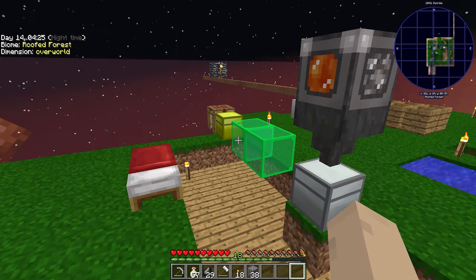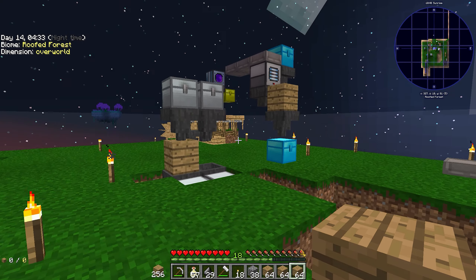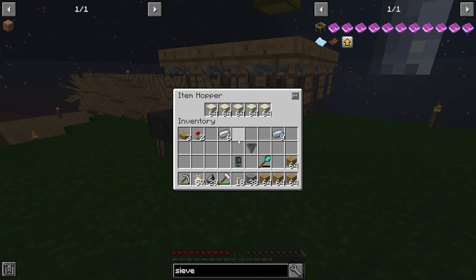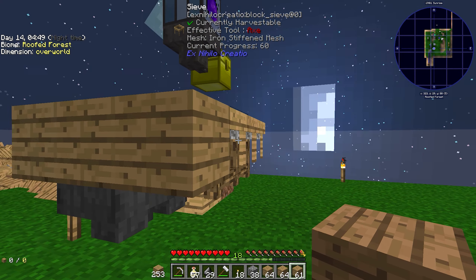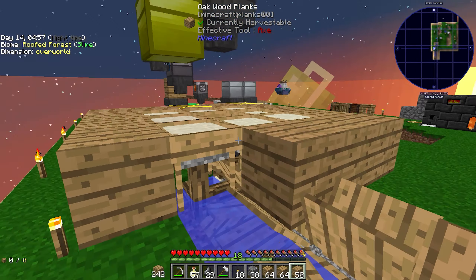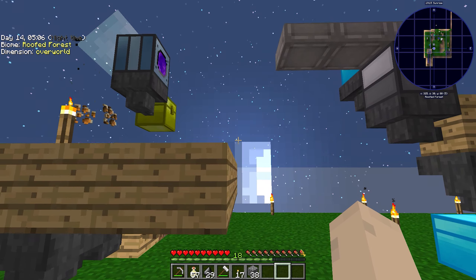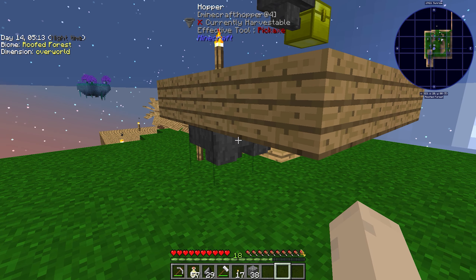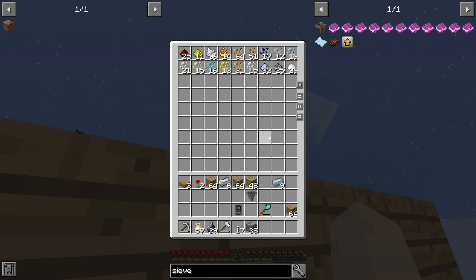I still want to get some wood around it because if items fly out on the ground and this chest is full — which sometimes it gets full — the items just disappear. So I just need to do this real quick. Excellent, torch. Now I've got this sifting semi-automated. Well, not actually automated because I'm... okay, at least it's working now, so it's fine.